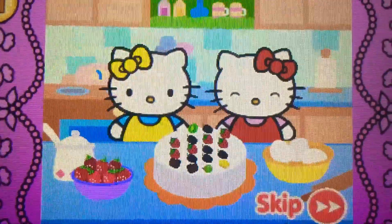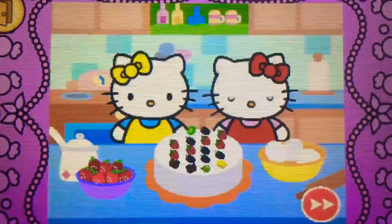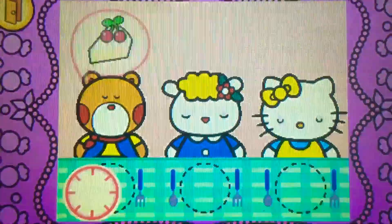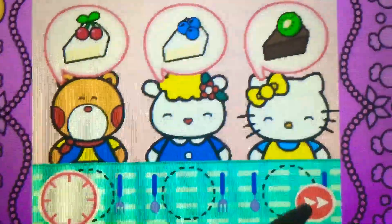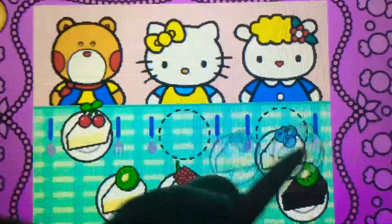Hello Kitty's cake is beautiful! Hello Kitty wants to share cake with friends. Watch carefully. Remember what each guest wants before the time runs out. Drag the correct food or drink to each character.